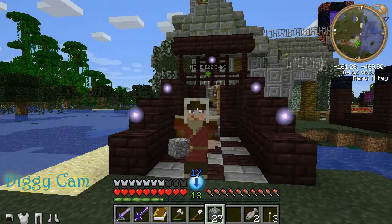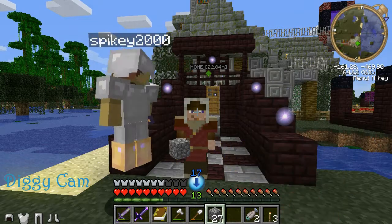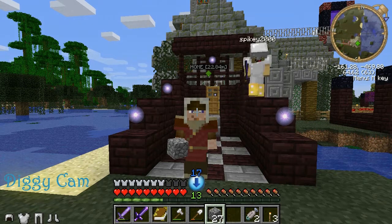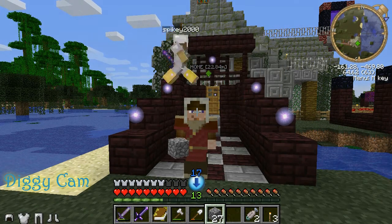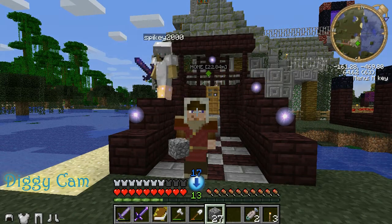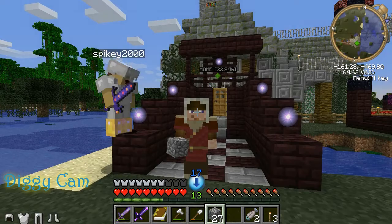Alright, Pros, we're gonna go downstairs and build a train track straight to the End portal so we don't have to run over there. We're gonna cut right through the mine that we found, get our doggies and bring them back here, and keep making tracks all the way to the portal. I'm also gonna make more spells - some cool spells for Diggy and me. Alright Pros, I'm out of here - I'm Diggy Man from the Adventure Pros, and I'm Spikey - peace, later!